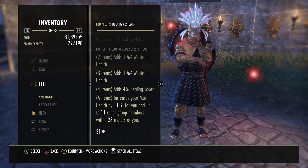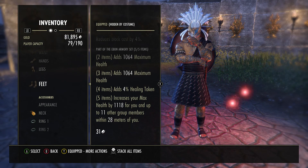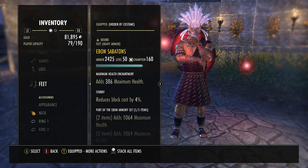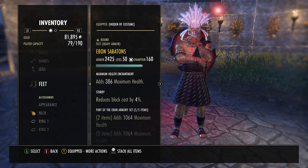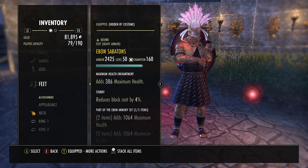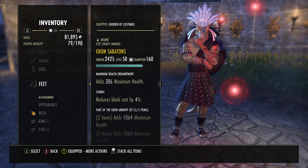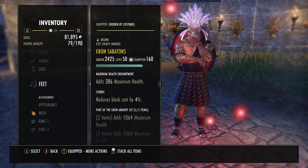You really want both tanks wearing Alkosh. I'll get into other sets in a different video for what you can use as an off tank or main tank. As far as traits for Ebon pieces and shields, here are the top four you want: sturdy, infused, divines, and reinforced. Those are the only four you want for end game PvE content.